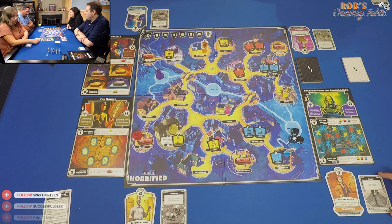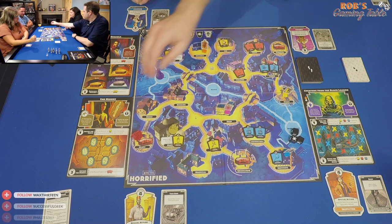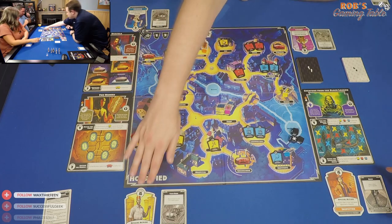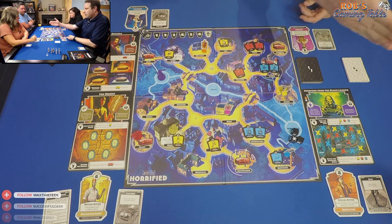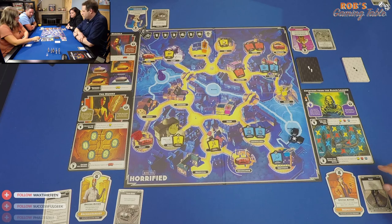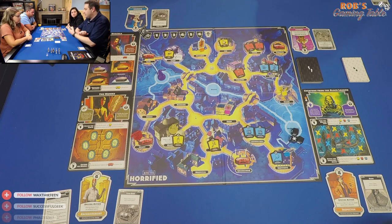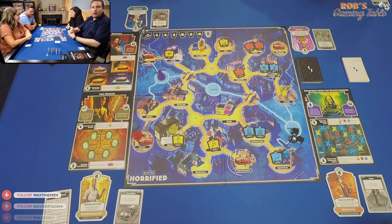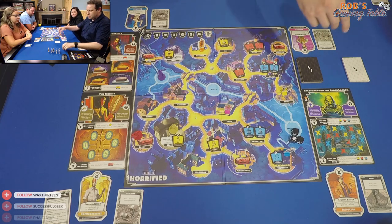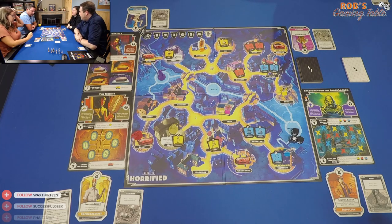Nick is the Archaeologist with four actions, starting at the docks, able to pick up items from adjacent spaces. Ashley is the Inspector with four actions, starting at the precinct; her special action is to place her hero in any non-water space with a monster. Her perk card is Rush — move a hero up to four spaces. First player is Nick, who had garlic bread earlier today, so he starts.